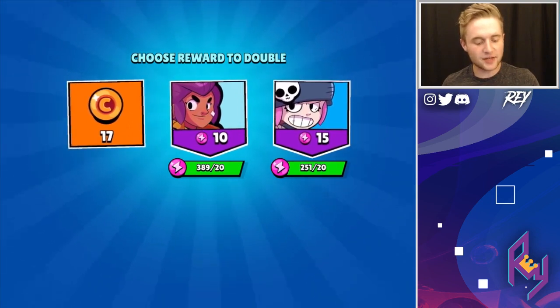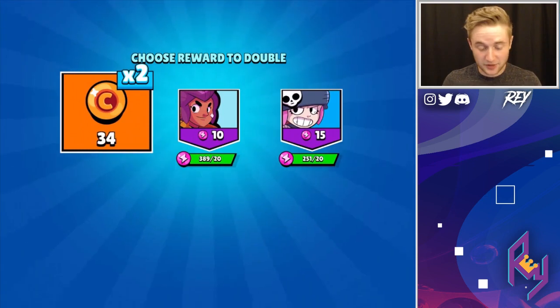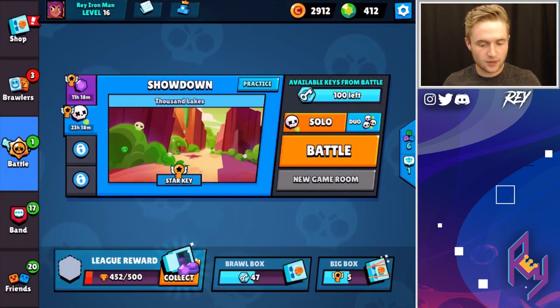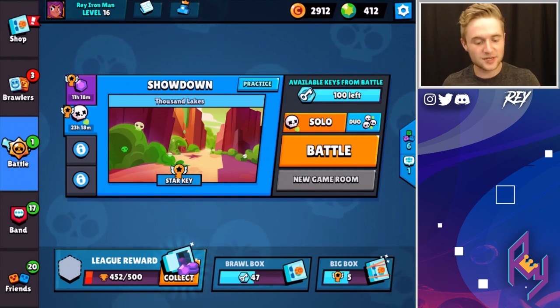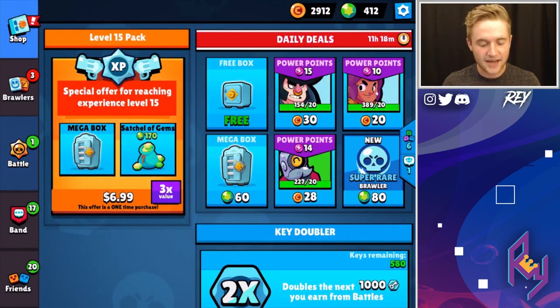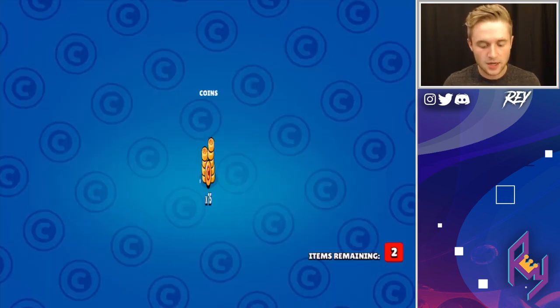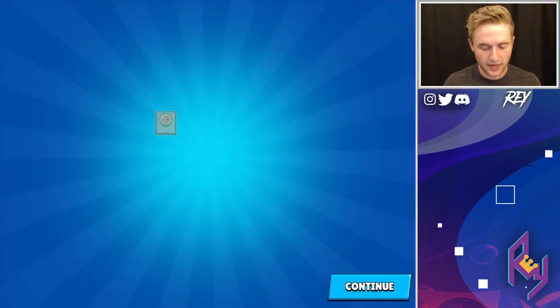Nothing crazy. I think the highest coin drop that I've seen when we have three selections is 50, and there's probably more that you can get as well. What I was trying to say before is I feel like we are getting somewhat desensitized to how important coins are — just because I'm a little bit spoiled over on my main. I don't need any coins because I'm maxed. But when we're over on our mini, it's super important to collect as many coins as you can. But let's get this free box and then we'll move on to the rest of the League Rewards.